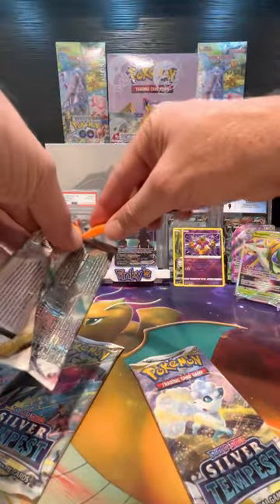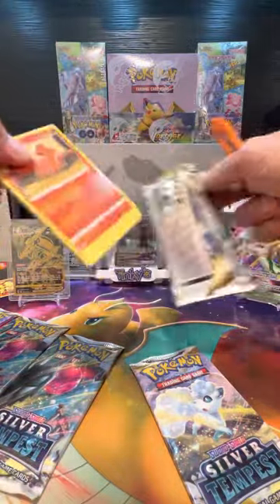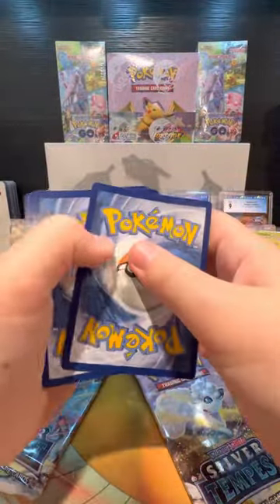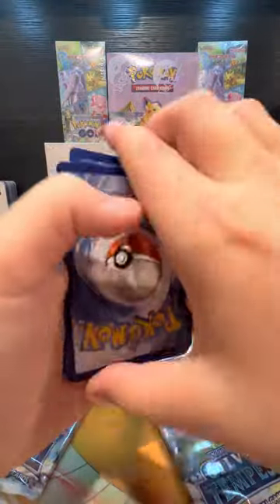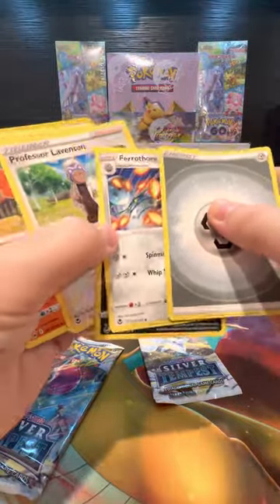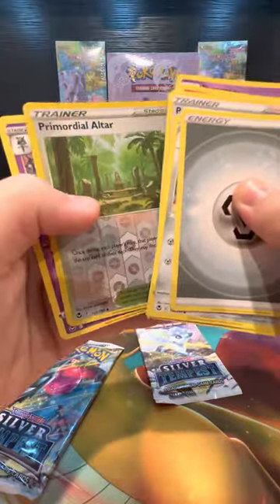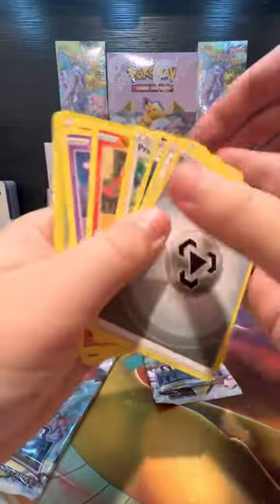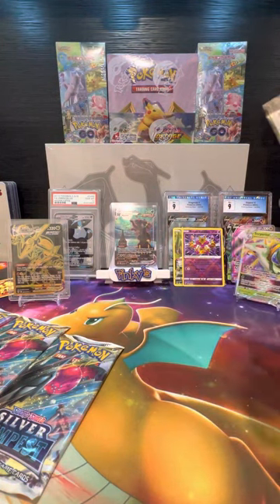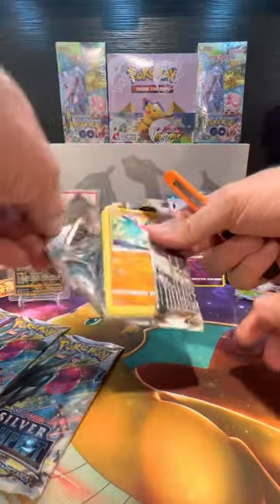We appreciate you letting the younger kids go first. Our current opener is the oldest of the group today. Dad's not opening packs — that's why we call it Kid Rips, because the kids are ripping packs. White code card — one, two, three, four. Drowzee, Growlithe, Misdreavus, Wailmer, Primordial Altar, and Gardevoir. Actually, we call it Garbodor — there's a difference between Garbodor and Gardevoir.